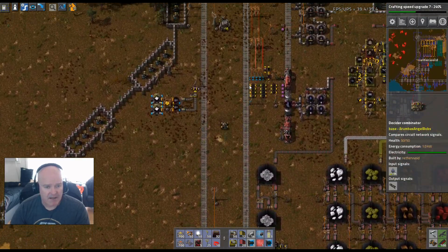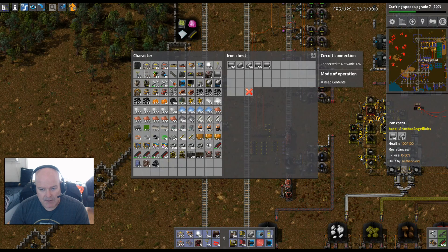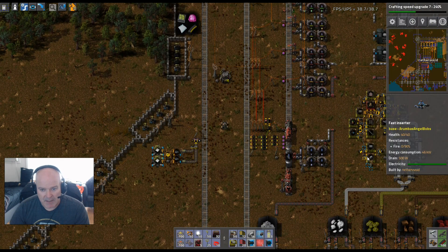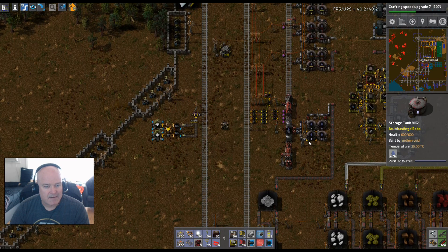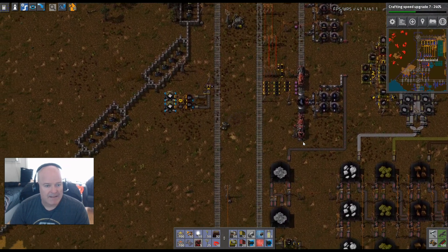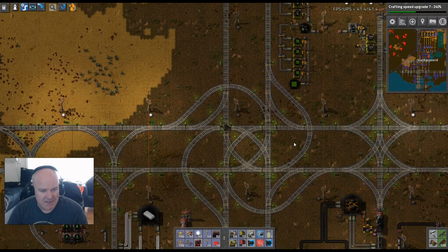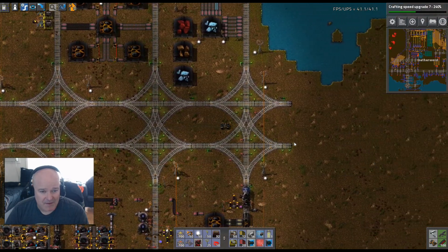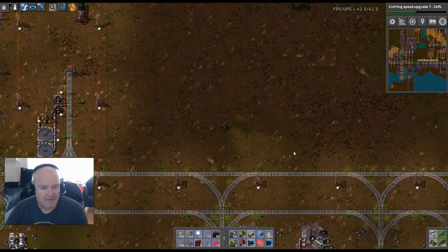Usually restarting my machine helps — I have some kind of memory leak or something, usually a video leak. Pipe is down here — we're going to get a whole stack and a half, actually a whole stack of both. We're going to make a whole bunch. Now we're out of steel, that's okay. Now we're back at negative two FPS — I either need a new video card or something. Something's wrong with my machine.